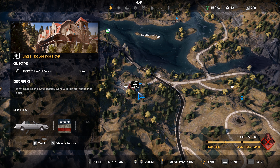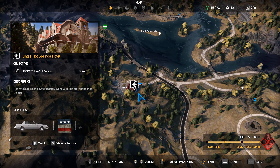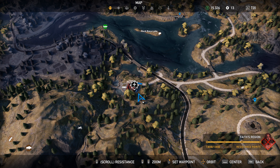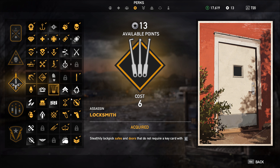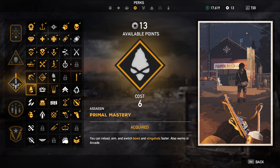This is going to be located in Faith's region. We're going to be starting from the southeast corner of the hotel — it's a little east of the center of the region. We're going to be using Rifle Mastery, Locksmith, Rifle Ammo Bag, Primal Mastery, and Quiver abilities.